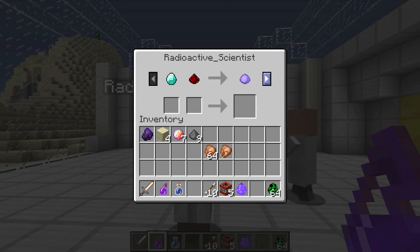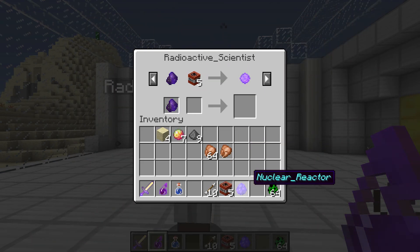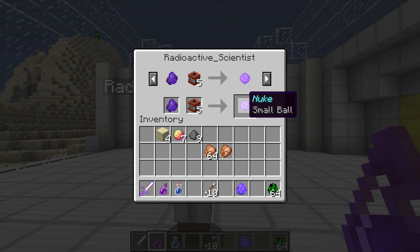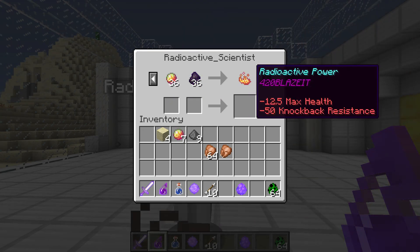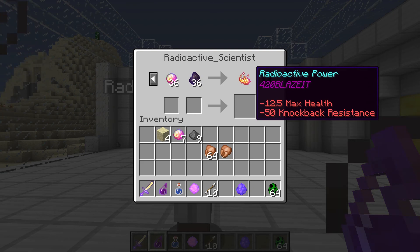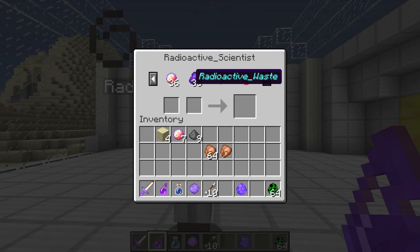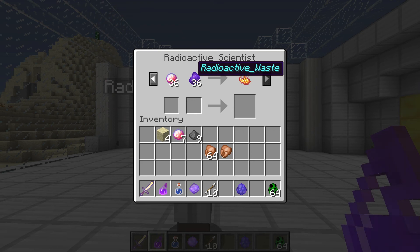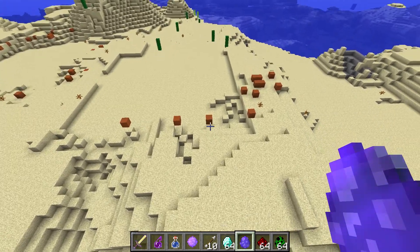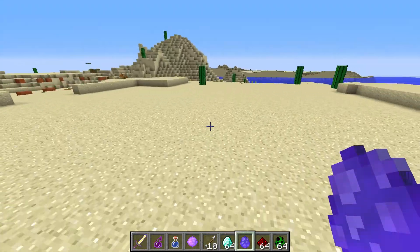I like this one, but what else do you have, buddy? I know you got more stuff in your magical inventory. For one radioactive waste and five TNTs, we get a nuke. I don't know if we should use that one yet. What else do we have? A radioactive power — 420 blaze it, bros. Ha ha. Negative 12.5 max health and negative 50 knockback resistance. That doesn't sound good at all. Look at all this stuff you have to get. So the radioactivity does go away — that's good, because I thought I was just going to cover this whole area in radioactivity.